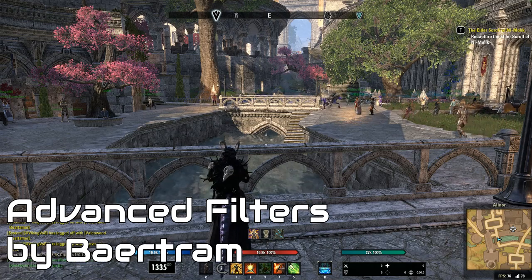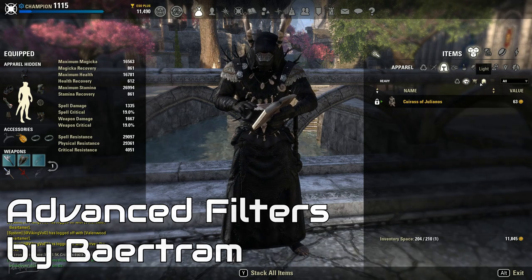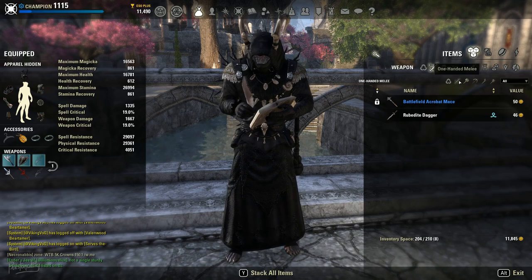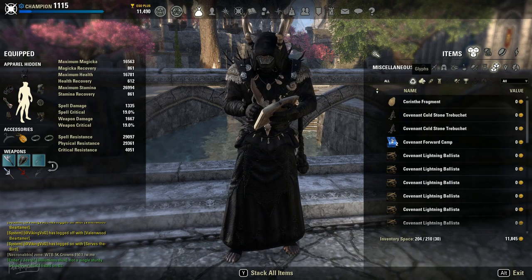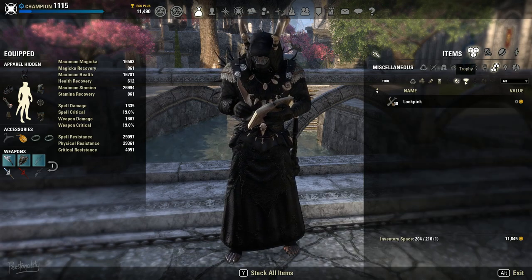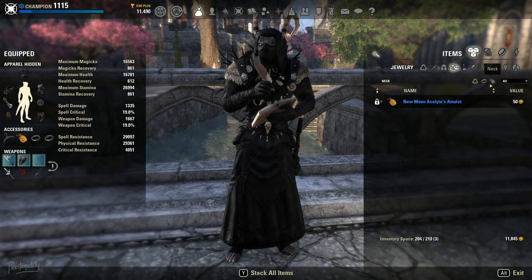Advanced Filters may not seem like a big deal, but ESO's inventory is pretty intense. I can't recommend Inventory Grid View here to make it more like WoW because I've had performance issues with it on numerous PCs across different patches. However, with Advanced Filters, you can take that big long list of inventory items and start making sense of it using a variety of filters. Combined with search, you can start to whip through your items quickly.